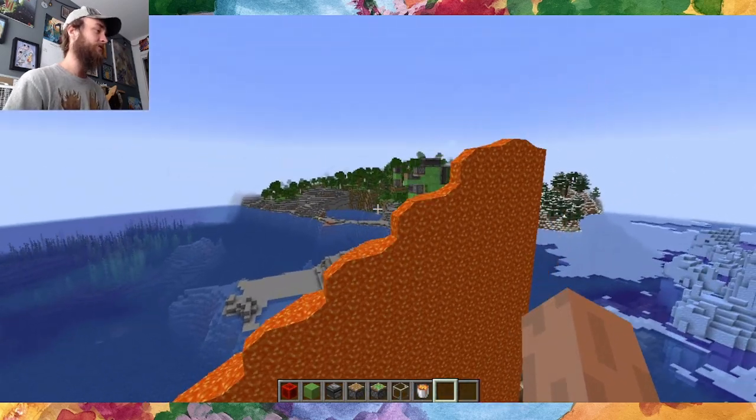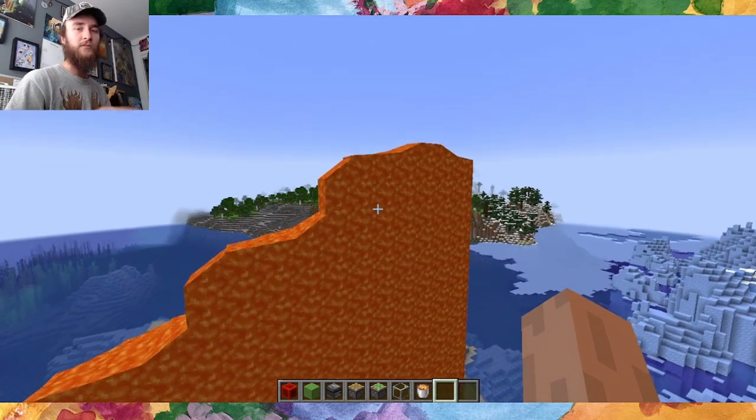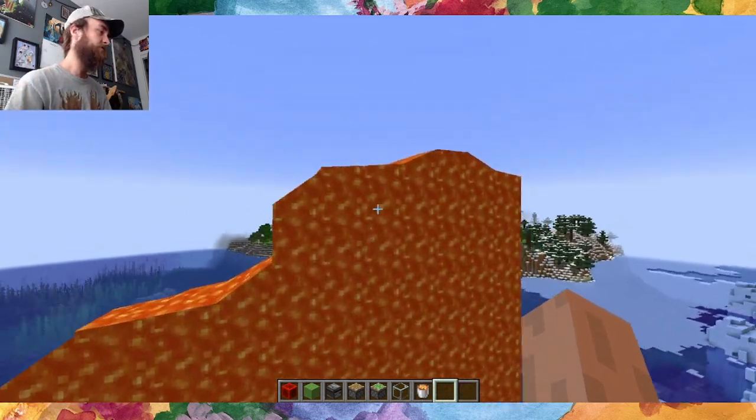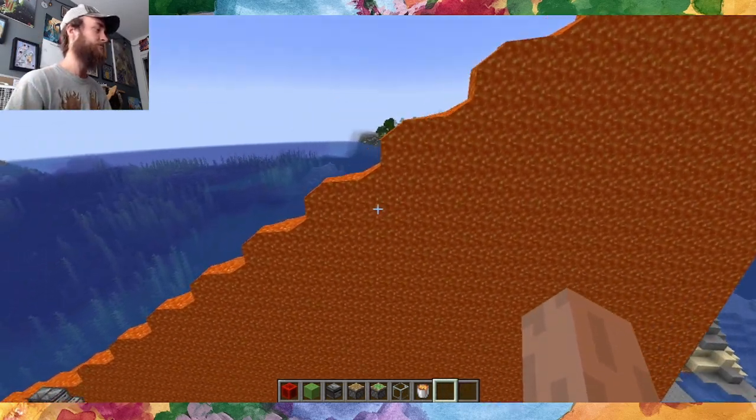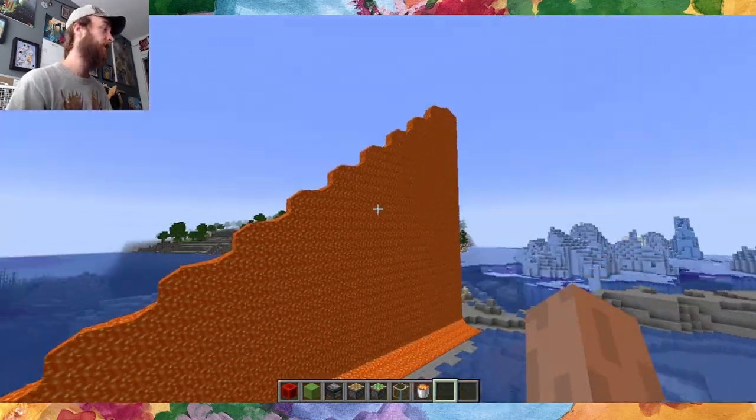We've had machines that could spread lava over long distances using a player for a long time. But obviously lava can spread without a player — it just has to flow downwards while it does. So you can't go an endless distance, but you can still spread it hundreds of blocks if you start it high enough.